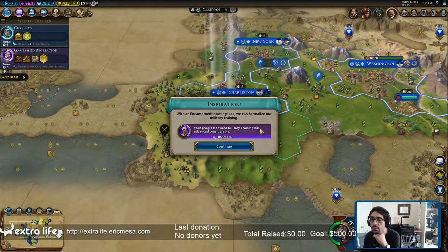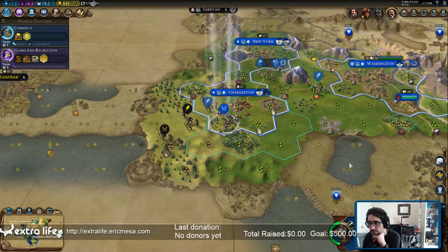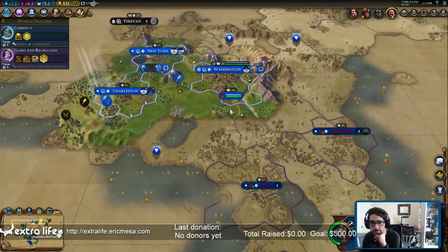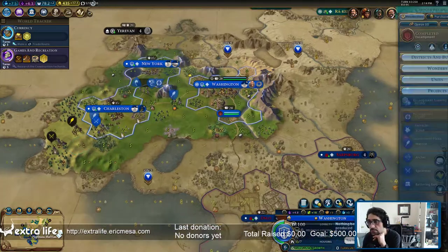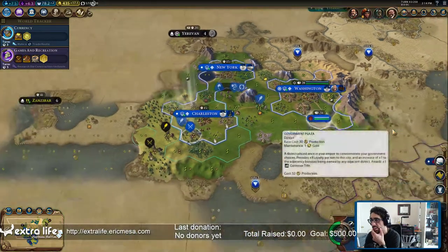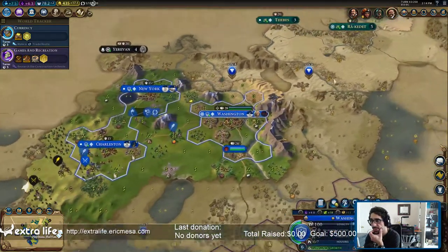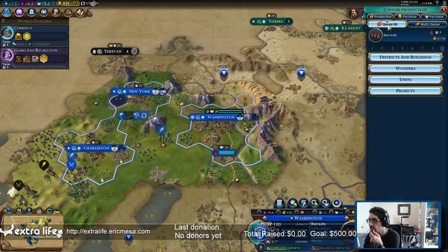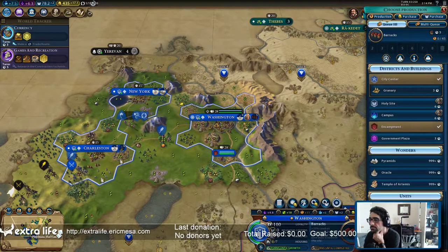Encampment - formalized military training, excellent. Gotta get my bearings, it's been a little bit. Spearman. Washington - I was going to make barracks next. Let's go to the queue. They're going to need housing, so let's do a granary.